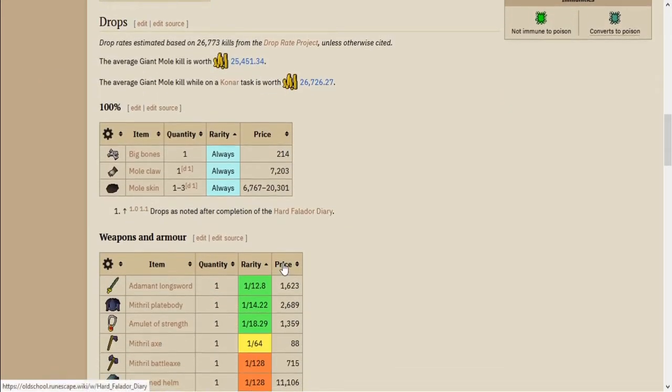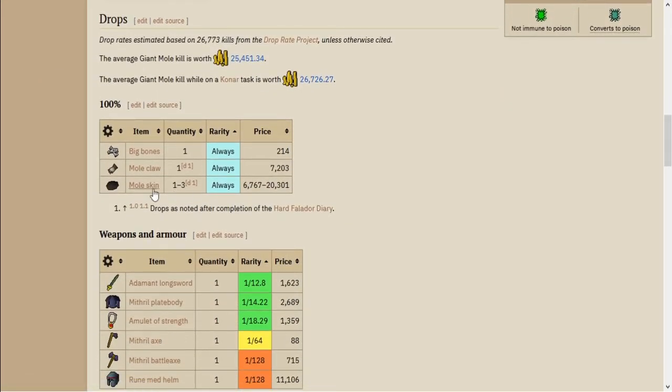The main drops that people come here for are the Mole Skin and Mole Claw, which are a minimum of about 14k per kill. This means that the average kill, as you can see up here, is about 25.5k.